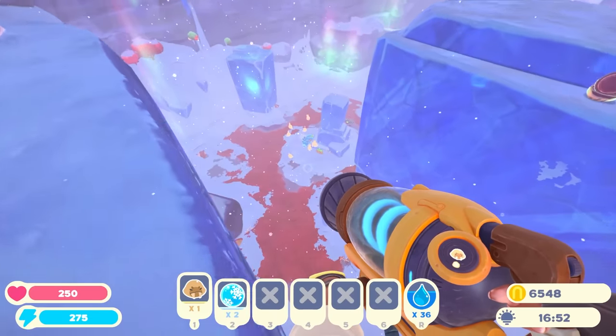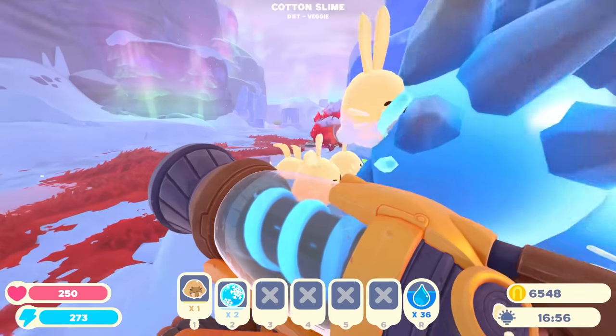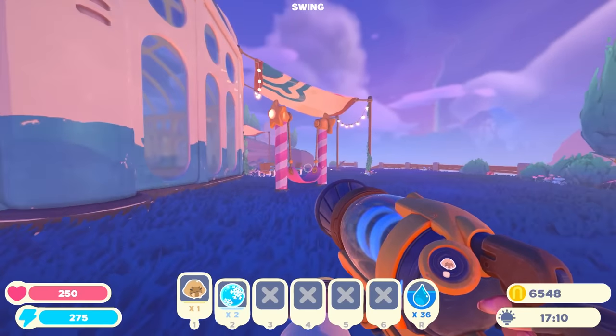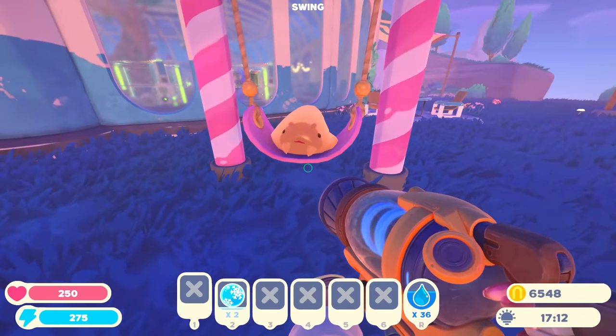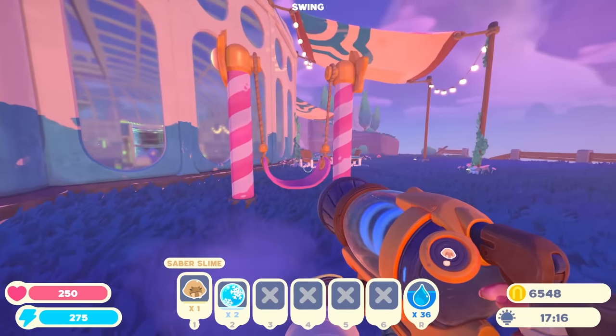I need to find my way back to the teleporter. Where did I stick this thing? Am I the only one who gets lost in Slime Rancher 2? This place is too big. Here we go. Happy little saber slime. Look at this dude. He's like, whoa. Did you just stick me on a swing?